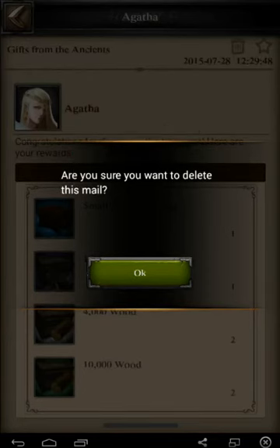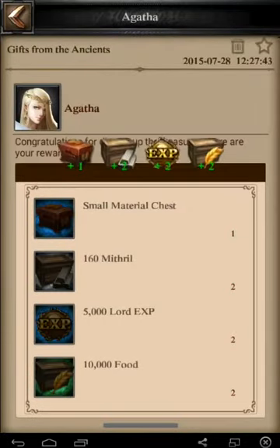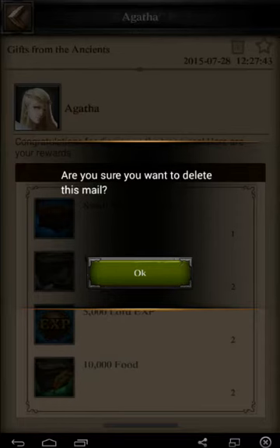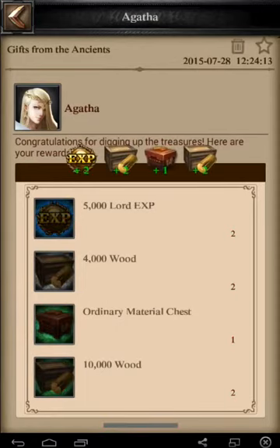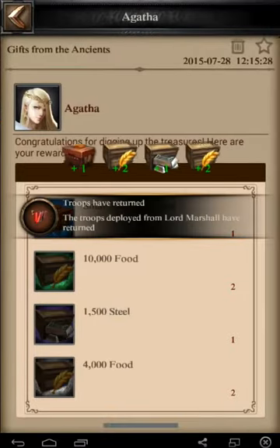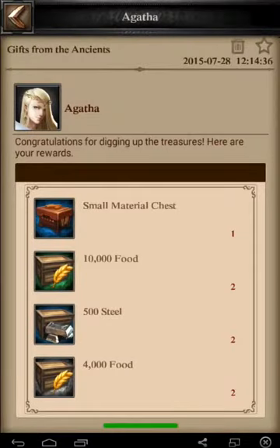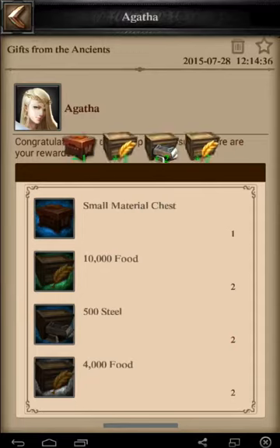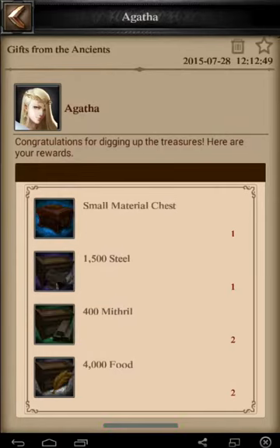That's the other thing: the old parchments now drop from monsters fairly commonly. The other thing they said was you can get them from using the wishing well — I'm actually gonna pop over to the well in a second there. We'll open some more of these and then we'll head over there. 10,000 resources seems pretty common, and like I said, every single one has material chests — absolutely awesome.